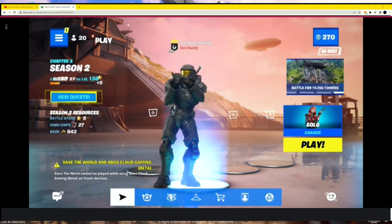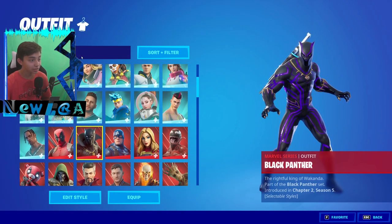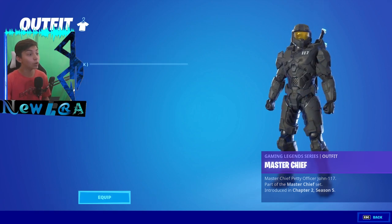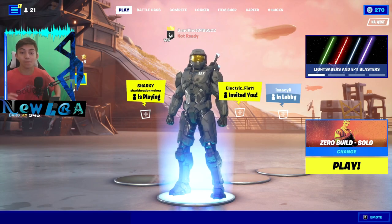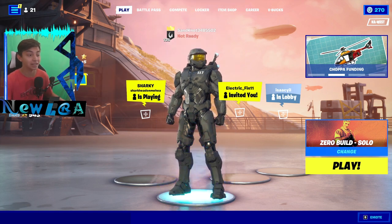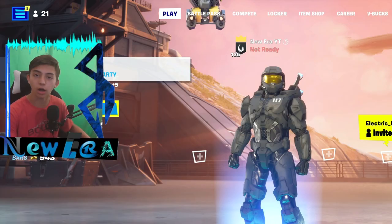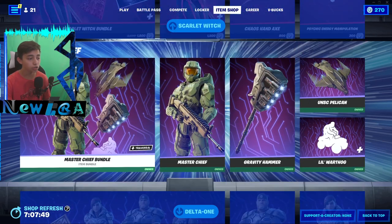Now let's go back to our main account and confirm we have it. Go into your skins, search up 'Master' — no way, we actually got it! Edit styles — we have it. As you can see, if we equip it — we've got it on our main account. I'm on my PC right now and it's there.